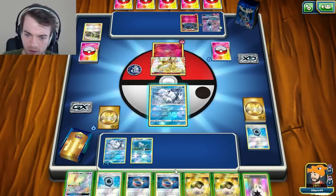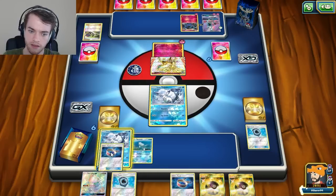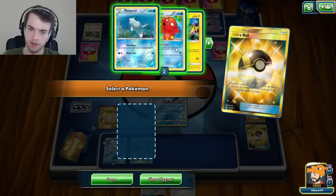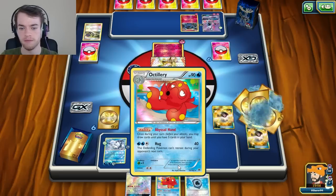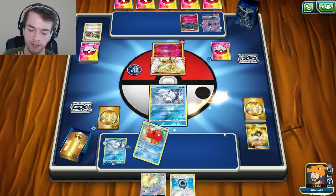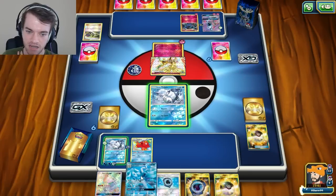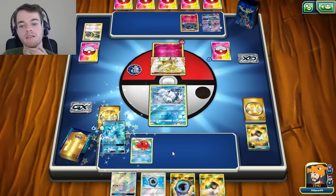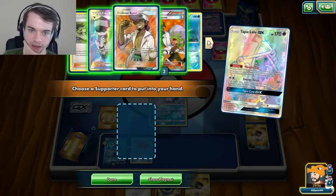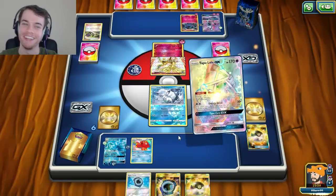Does Choice Band do much here? Not much at all honestly. We're going to Ultra Ball away the Choice Band and Ultra Ball to grab Octillery. I want to use this Aqua Patch before it goes - we'll use Octillery now and then probably grab Sycamore or another Aqua Patch. I had the perfect opportunity to Mallow Octillery and I totally messed that up - I had it in my hands but didn't do it.